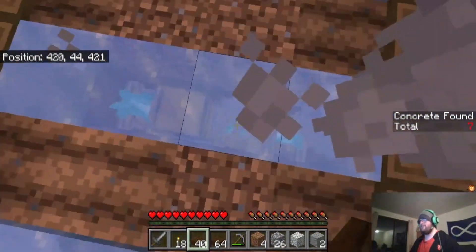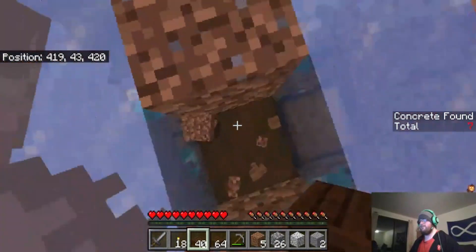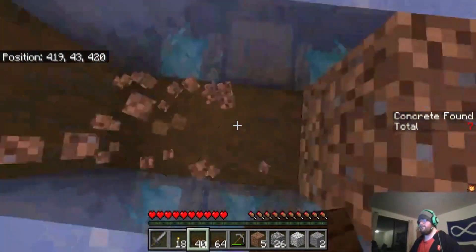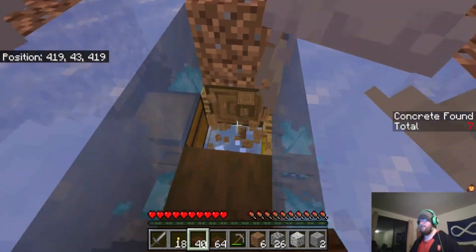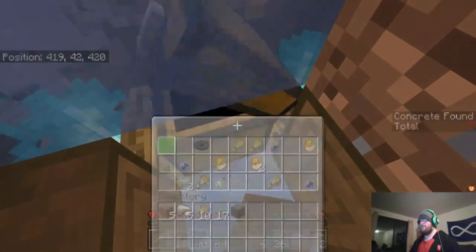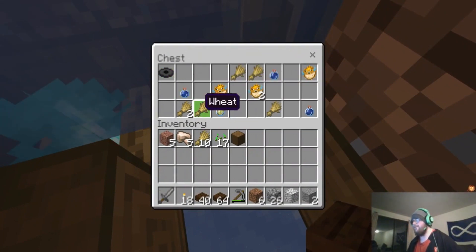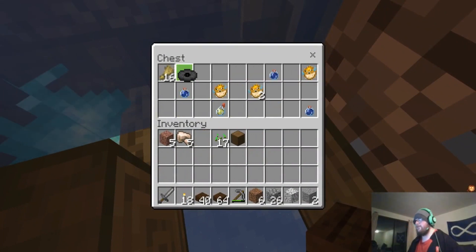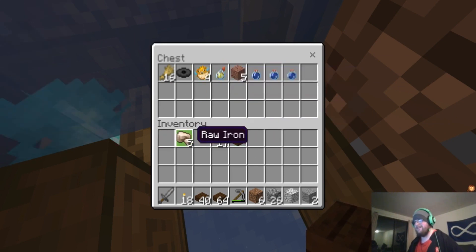A couple of these seeds. I think we dig in the side here, then dig that. Can we open? Oh, we can! A stall. That's fun. What's this? Lingering awkward potion — very good. That's funny. And is this a splash potion of leaping? Okay, this is very good. I'm going to dump stuff in here for now.